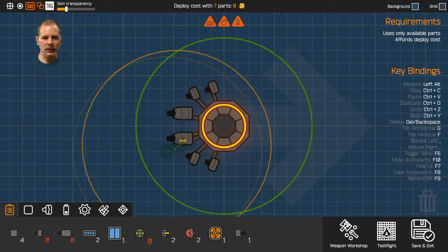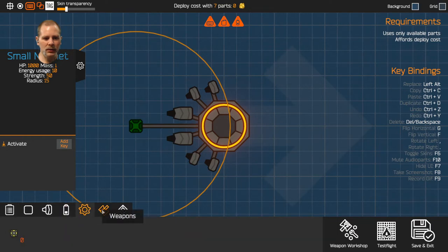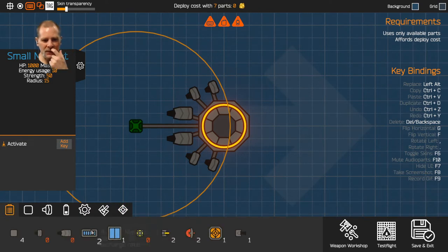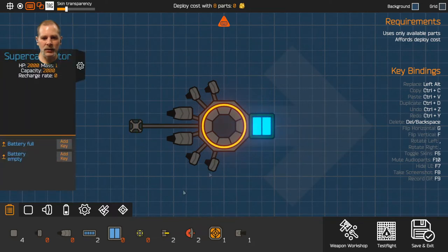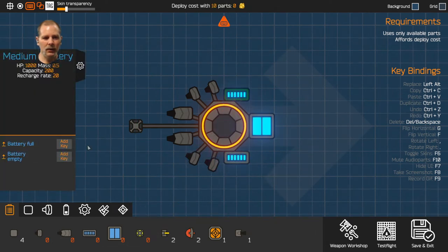We'll put that out here. Where are our fuel tanks? Do we have fuel tanks, or is that what our super capacitor is for? I don't see any fuel tanks. Batteries, thrusters, weapons. I'm guessing we're going to have to do this. There we go. I have no idea what this battery full and battery empty thing is — there's got to be something else.